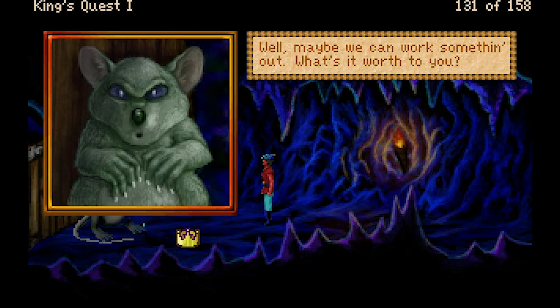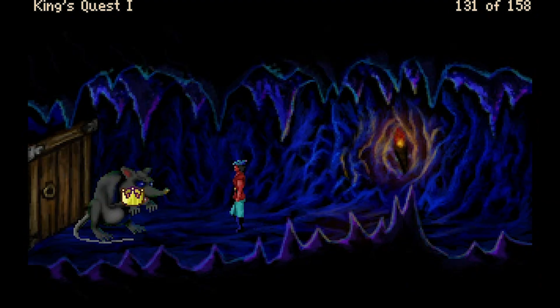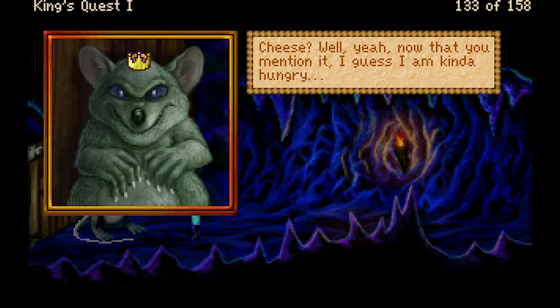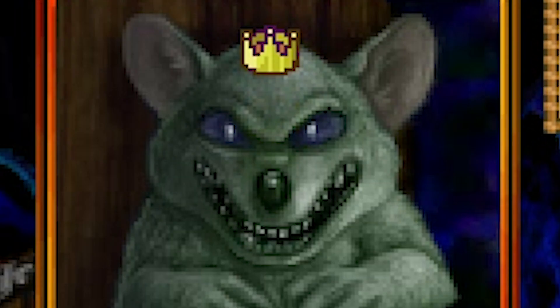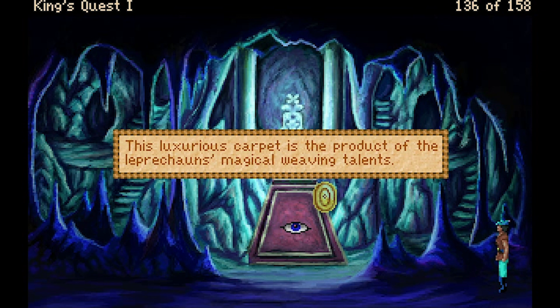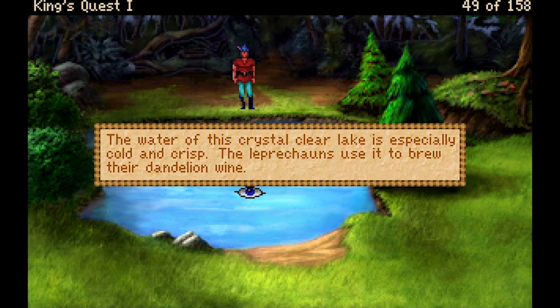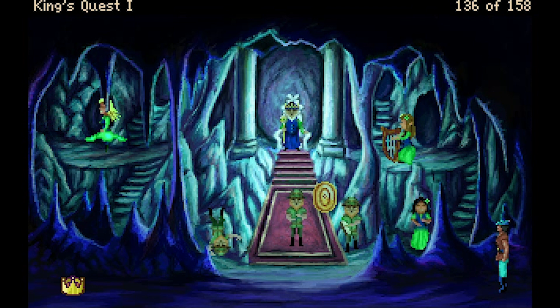The giant rat sounds like he's in the rodent mafia. 'Hey friend, you wanna go through this door? Make me an offer, and I promise I'll let you right through.' Of course, giving him cheese is an offer he can't refuse. 'Cheese, eh? Well yeah, now that you mention it, I guess I am kinda hungry.' A curious detail in both this and the SCI version is that the leprechauns are partial to dandelion wine, which they brew from the local lake water — that must be why they enjoy partying so much.